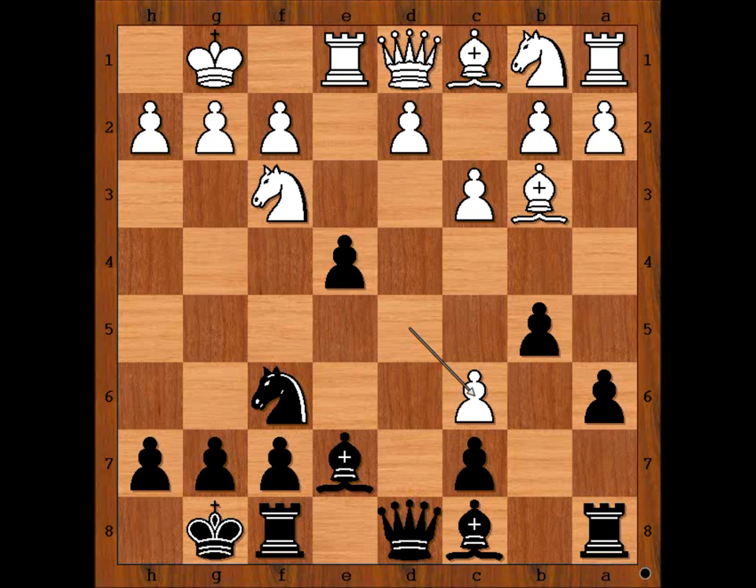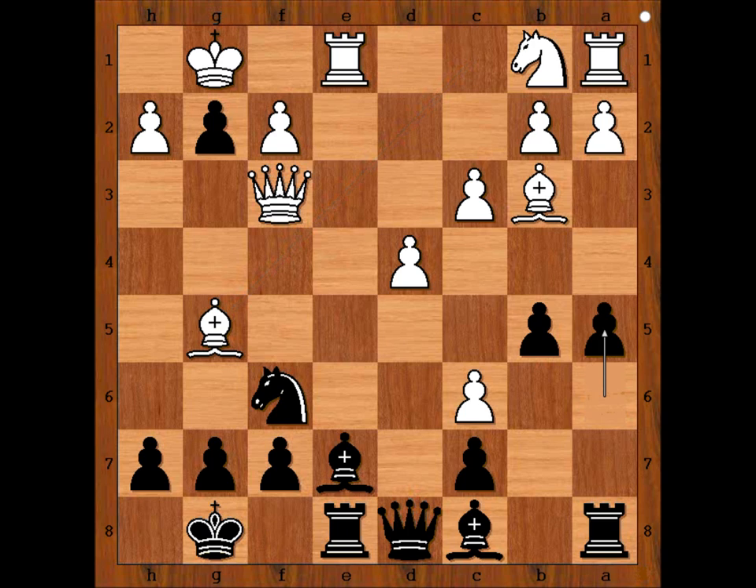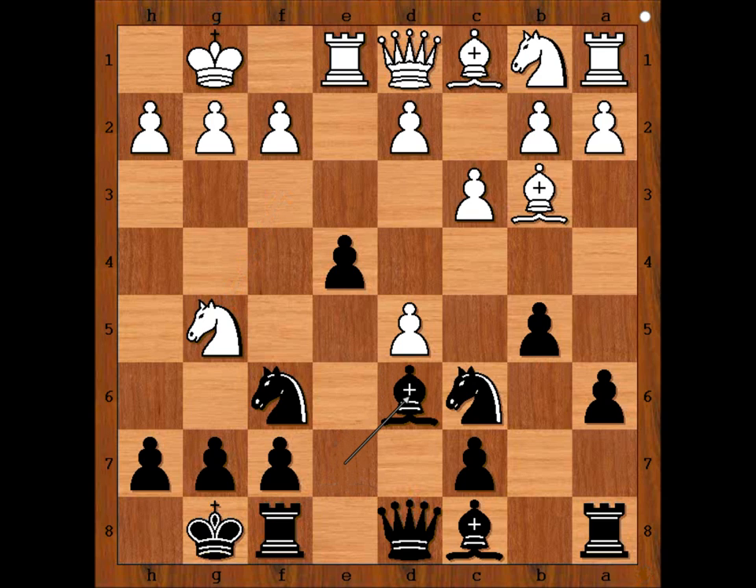Let's take it back. d takes on c6 would be a very good alternative move, then d5, and pawn takes knight, d4, pawn takes pawn on g2, queen to f3, rook to e8, bishop to g5, a5, a3 — white is slightly better. In the game, we have knight to g5.